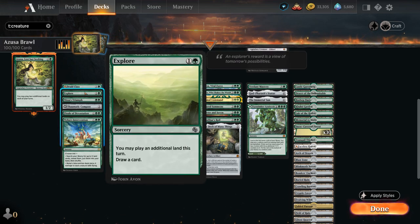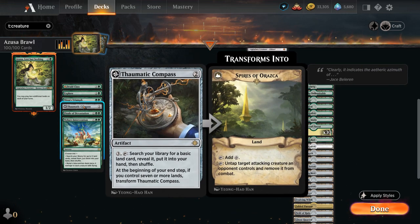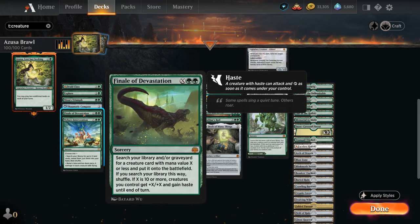Explore lets us play an extra land and draw a card. Nissa's Triumph searches up two basic Forests, or three of any land if we control a Nissa Planeswalker. Thaumatic Compass can search up lands with its activated ability and eventually transforms into Spires of Orazca, which can prevent a creature from dealing damage. We have Finale of Devastation, which finds any creature in our library or graveyard with mana value X or less and puts it on the battlefield — and if X is 10 or more, our creatures get +X/+X and Haste until end of turn.